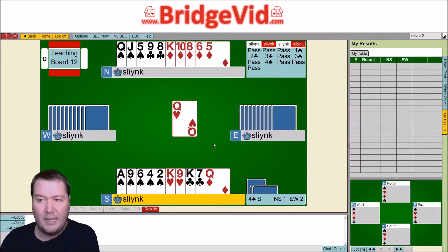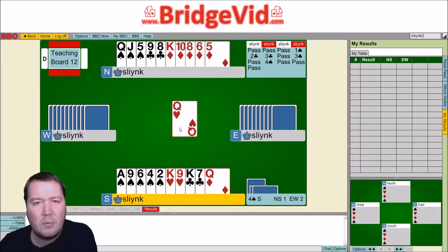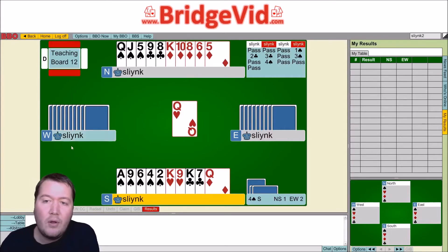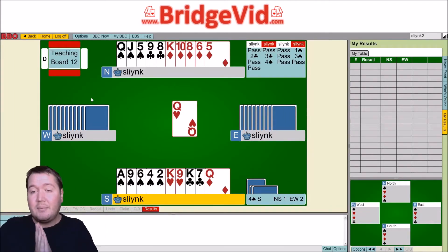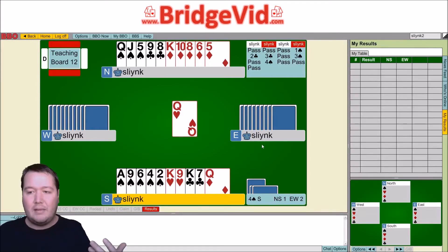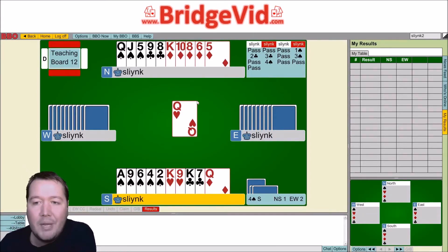We also know that East overcalled two clubs, and the people we were playing were not hyper aggressive, so I didn't think they were going to be overcalling two clubs on ace-queen to six. If they didn't have any other points — we already know they've got no points in diamonds or hearts — and if they've only got six points, they probably would have leaned towards preempting three clubs straight away. So what I can do is mark West with the king of spades. That means taking a spade finesse will be futile — I don't need to win, ruff, take a spade finesse, hope for king-ten doubleton or anything like that, because the bidding and play have revealed that West has the king of spades.